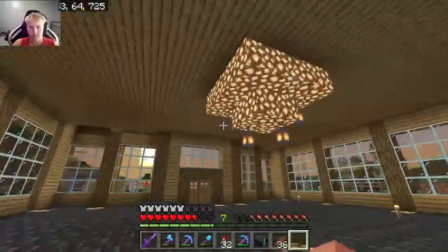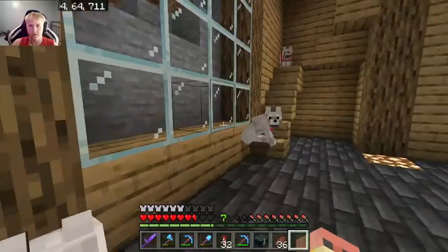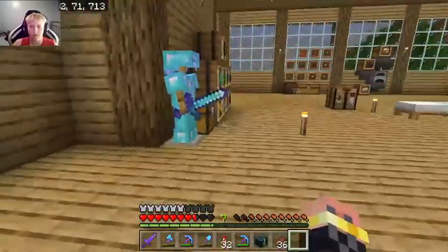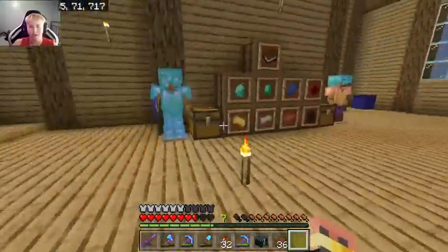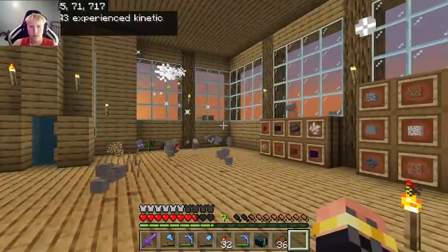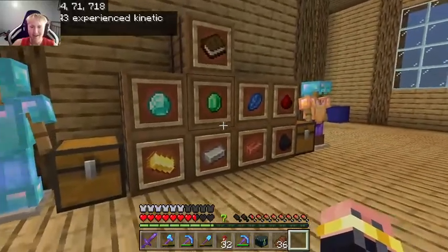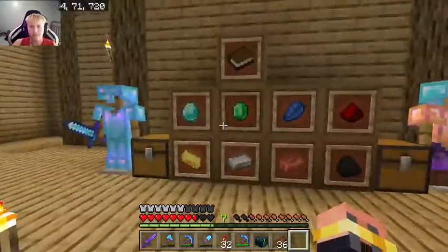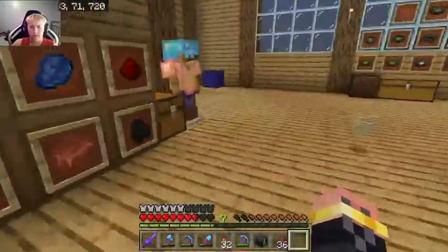Then we've got this big area down here with a fancy chandelier. We've got a couple dogs — we've got Leroy and then two no-name dogs. Up here we've got some storage: barrels with labels. Over here we have ore storage, ores and stuff, extra diamond armor and stuff.